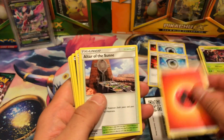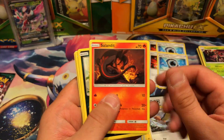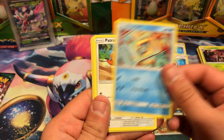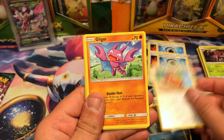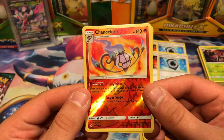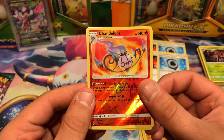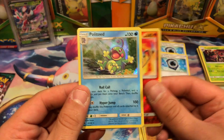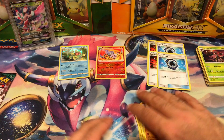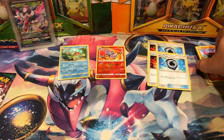Fire Energy, Altar of the Sun, Altar of the Sun, Alolan Graveler, Fletchender, Saladint, Murkrow, Snorunt, Patrat, Gligar. Reverse holo is a Chandelure — that card looks amazing. And the last card in the pack is a Holographic Politoed. There we go, that's what we were waiting for. I love the new holo patterns on these.